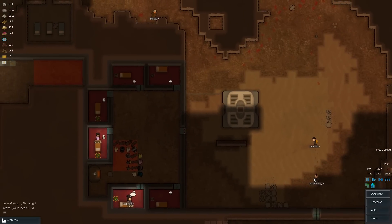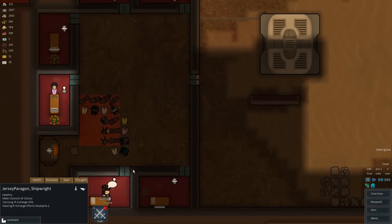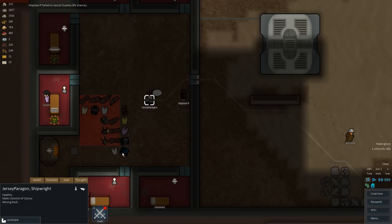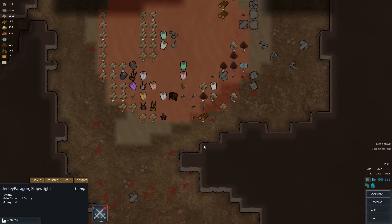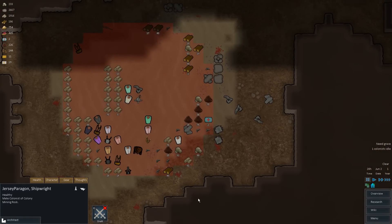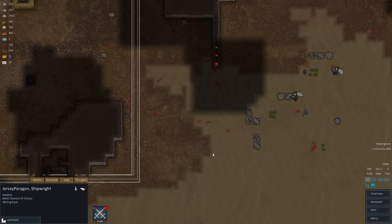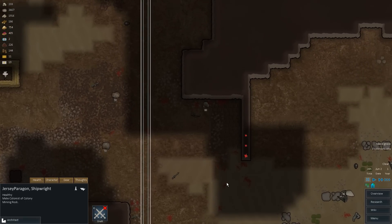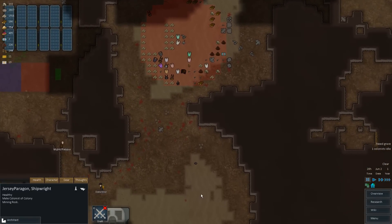Jersey Paragon, you are our shotgunner and you're normally really good at this stuff, so I should probably try to think about giving you something better — maybe even power armor, just because you're pretty good with that shotgun. Better defenses will probably be better for you. I don't think we have any hats though. Okay, go back and grab your shotgun — it should be somewhere here. Is it still outside? Where is my shotgun? Somebody hauling it right now? I'm not sure what the problem is.